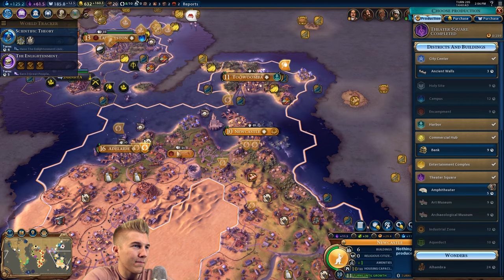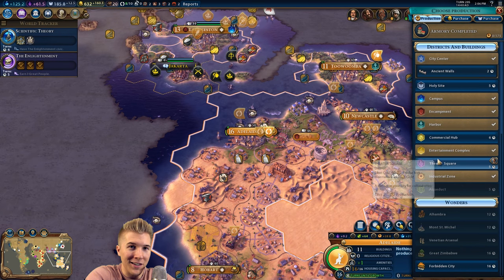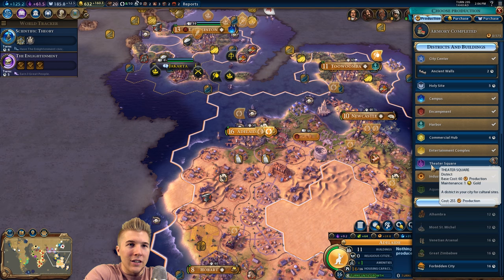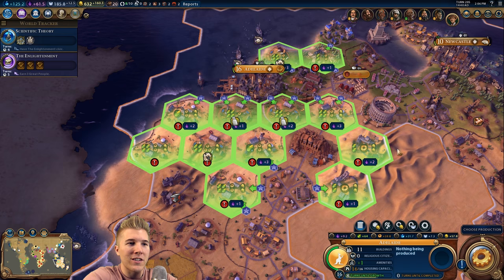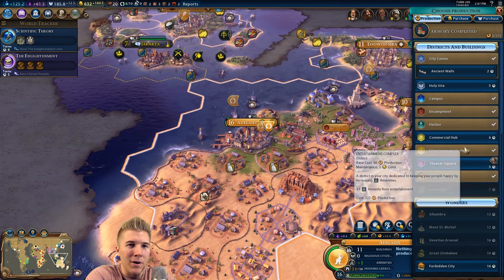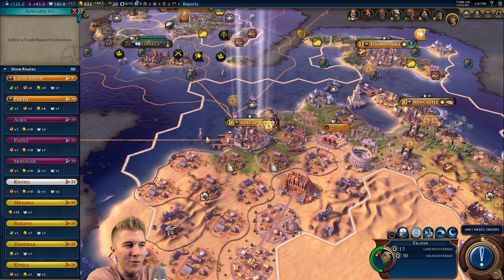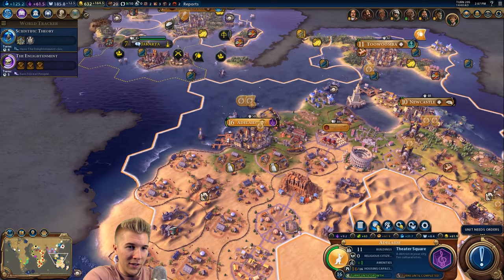I just boosted it. So we go with an amphitheater - yeah, let's culture this sucker out. Let's get as much culture from this thing as we can. Now we're back to this dilemma. A spy wouldn't be a bad idea. How do we want to replace one of these tiles? I don't want to do this at all. Do we want a theater square or a commercial hub? I think we've got more than enough money - let's go theater. That tile is only offering four yield total, so it's definitely not of much use to us in this city.